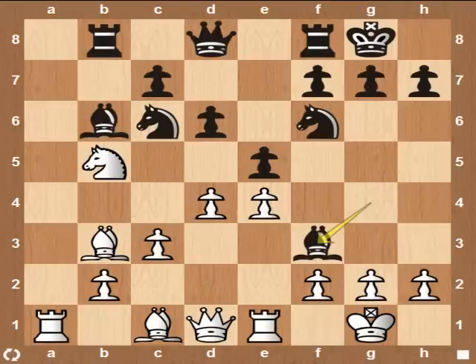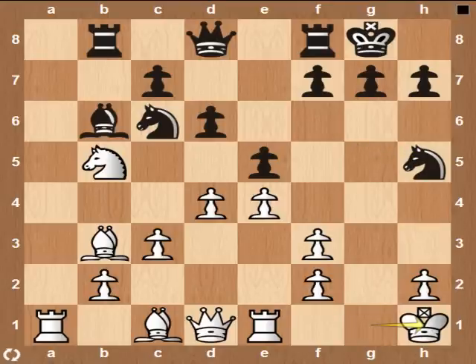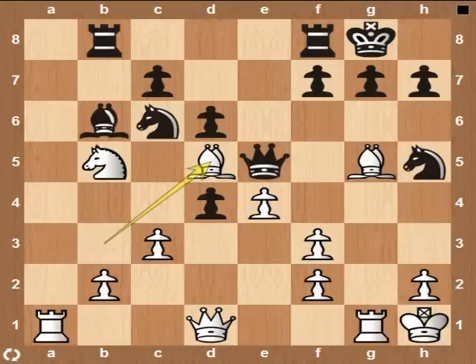Defending the E pawn and getting the Rook into play. Bishop takes F3, forcing White to double his pawns. Because if he takes with his Queen, he will lose his D4 pawn. Trying to take advantage of White's weakened king side. A good move. If Black moves his knight on C6 to save his pieces, White will just capture on D5, having a strong center and a better game.